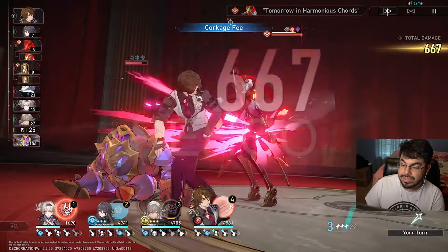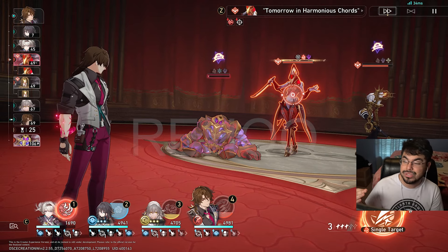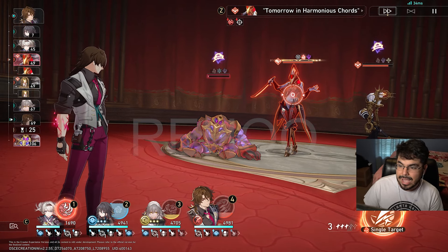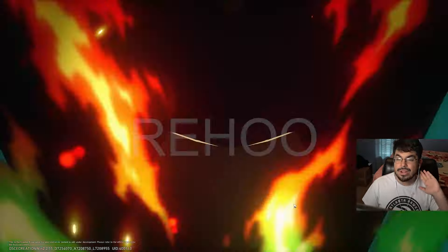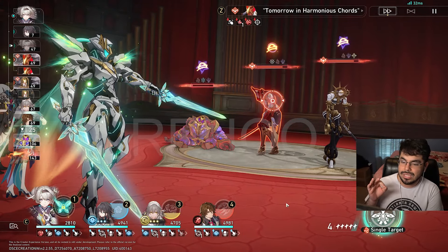Going ahead and basic attacking with Gallagher to whittle things down a bit. We are wasting this Trotter buff, which is super cracked for this MoC because it gives break effect, attack percentage, and an extra turn when you defeat the Trotter. That is super overtuned for break effect characters like Boothill and Firefly. Now let's use the basic attack with Gallagher, then pop Firefly's ultimate, which advances us to the top of the list. We've already used Gallagher's ultimate for extra damage and super break from Harmony MC.